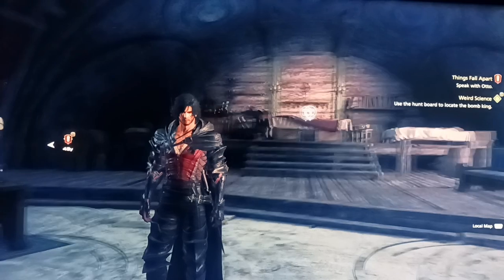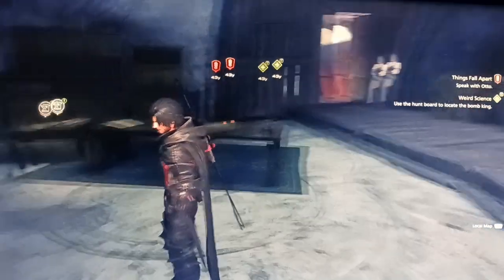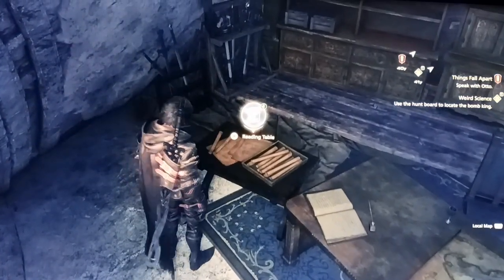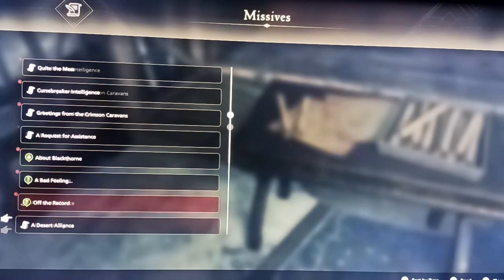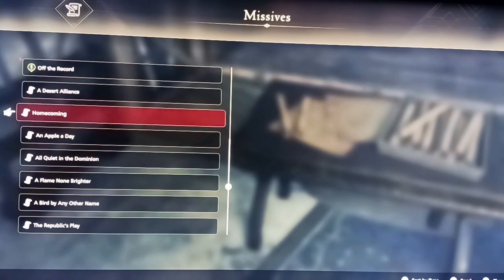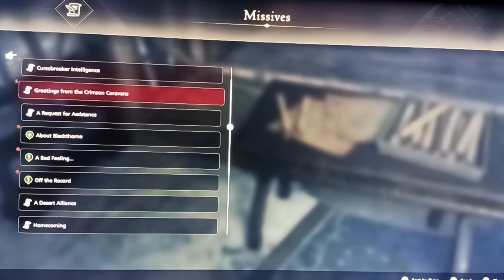To get the bronze trophy 'The Pen is Mightier,' you want to enter Clive's chambers at this point in the story. You've just acquired the Bahamut icon. Go into the reading table and there are going to be quite a few letters — you just have to read ten. At this point in the game, I've already gotten seven.